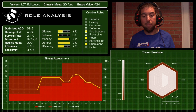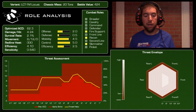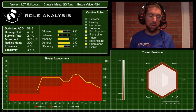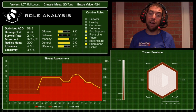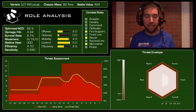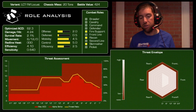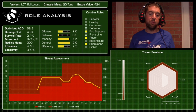Efficiency: 4.1 — for a 424 battle value mech, not bad, a little below the target of five. Gunnery sensitivity: 0.640 — a little more sensitive than expected, reinforcing that you want a gunnery 2 or 3 pilot. Scores: offensive 2 out of 5, defensive 0.5 out of 5 — all-time low — mobility 4.5 out of 5, control 5 out of 5, and efficiency 2.5 out of 5.